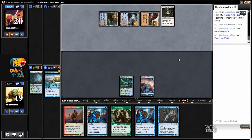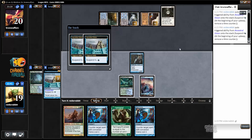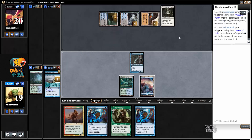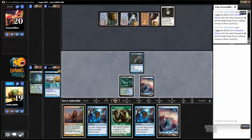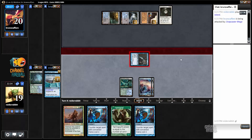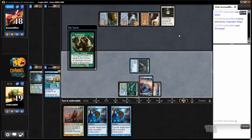Phyrexian Unlife. So that means an Ad Nauseam will be effectively lethal. I have to do everything I can to fight against Ad Nauseam resolving. That doesn't mean much has changed — I can't counter Angel's Grace anyway, so it doesn't really change the equation a lot having Phyrexian Unlife in play. However, it also means my opponent is effectively at 30 or even above 30 in terms of how much damage I have to output.